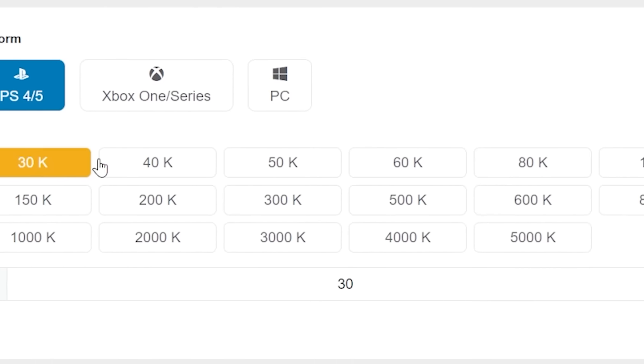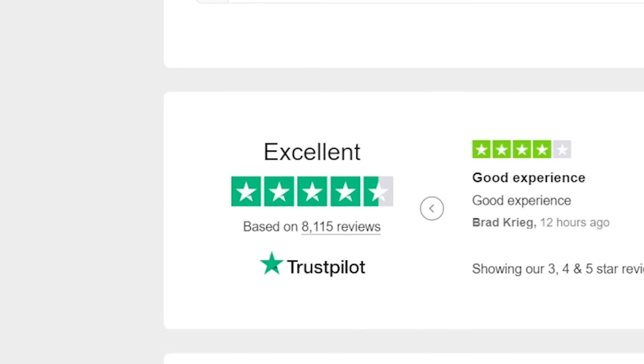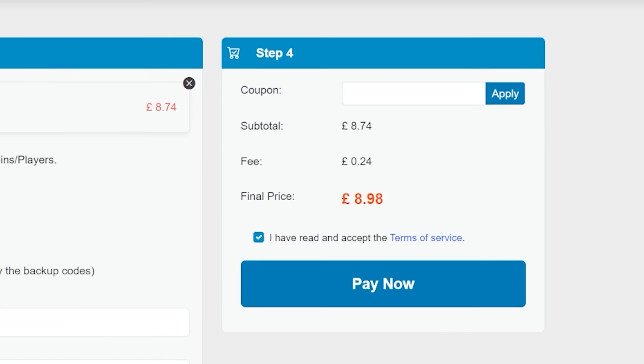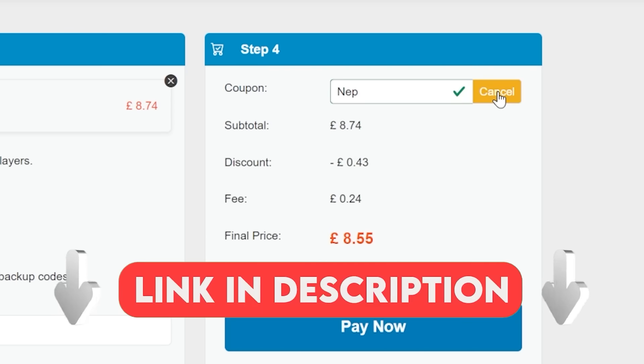The cheap, safe and fast FC25 coins go to U4GM. They have over 8,000 comments on Trustpilot with a 4.6 rating. And to get 5% off your order, use code NEP at checkout. Check out the link in the description. Now let's get back to the video.